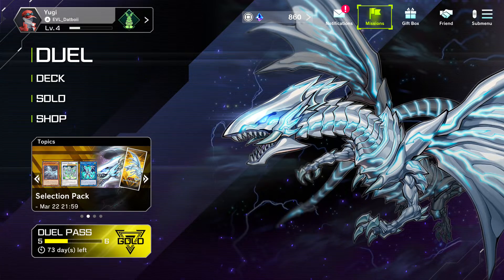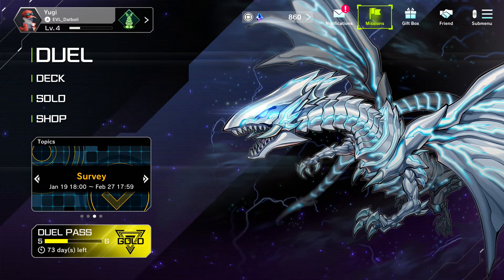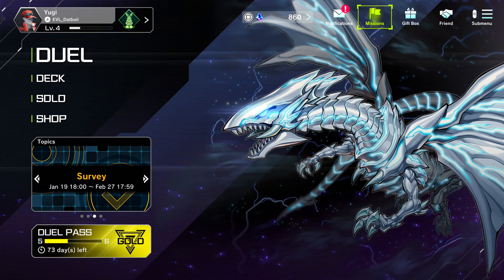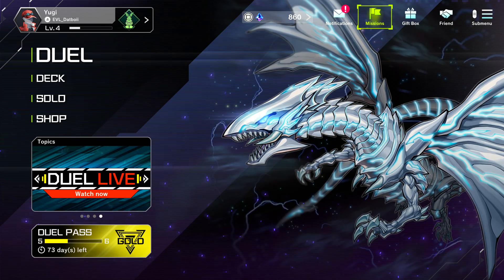Hit those solo missions, hit the regular missions, and you're good to go with gems. That's pretty much it, guys. Let me know if you have any questions — I'm about to build this Black Luster Soldier deck and I'll probably post it later tonight.